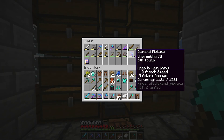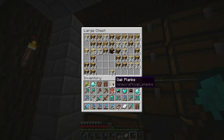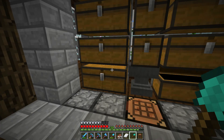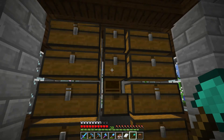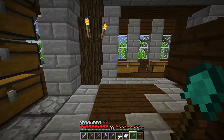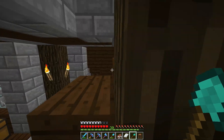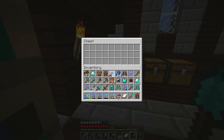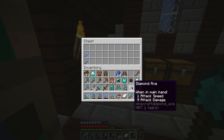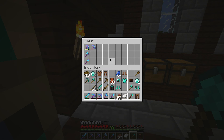Let's grab our stuff — we're running out of inventory space. Let's put this away. Let's grab our enchanted stuff and our books so I can see what tools we have and what tools we don't have. The idea is we're going to have some backups. We've got a spade, an axe.